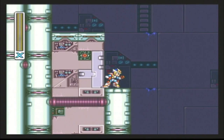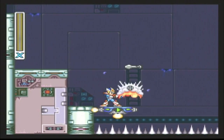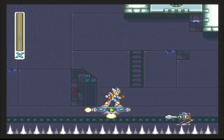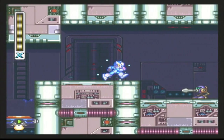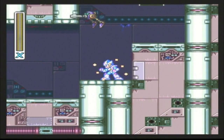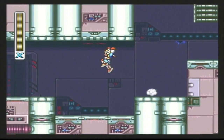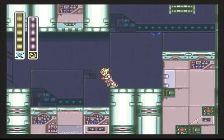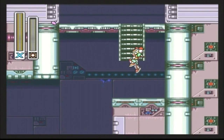For this first section, you're going to want to carefully make your way down the left side of the room. Don't try to immediately drop down, because if you do, you'll probably land in that spike pit and die immediately. So X-Hunter Stage 1 isn't that bad. There are a couple sections that could give you trouble, but for the most part, X-Hunter Stage 1 is actually quite easy.